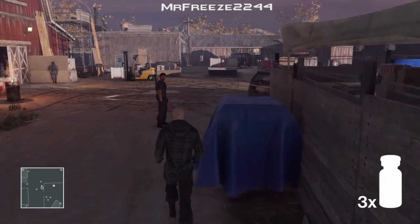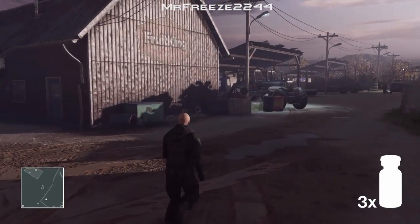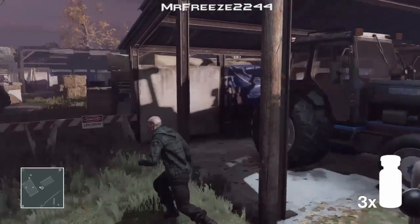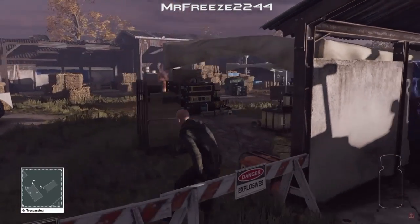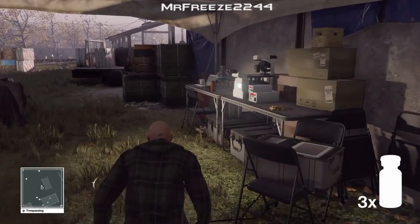And then once you've done that we're going to head back to the middle point where all the explosive experts are. We are going to be in a trespassing area so you need to watch out for that, but we're just going to jump over this wall here and then over to the right. As long as you're quick you should be completely fine and safe.